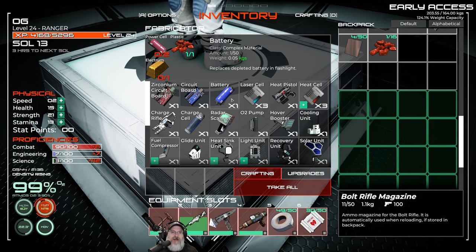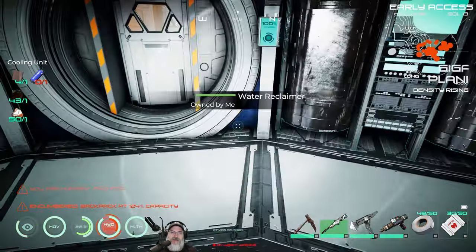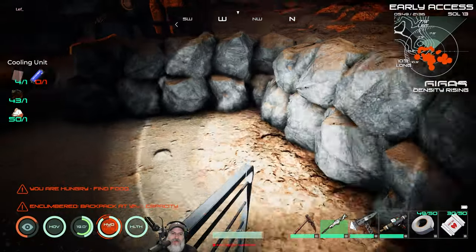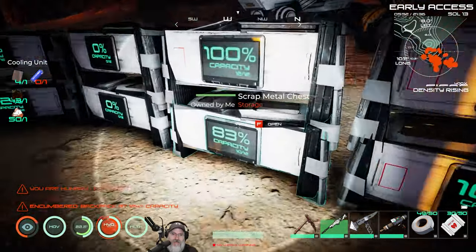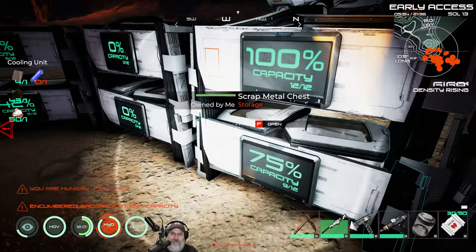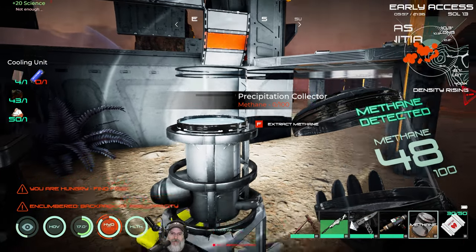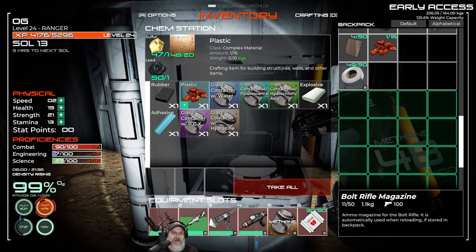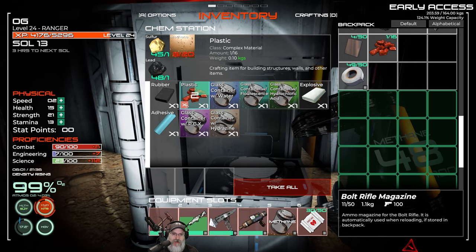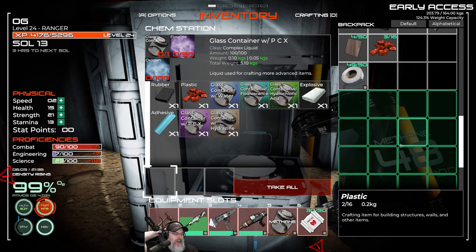To make a battery we need two power cells and — oh, we're going to run out of plastic. Let's make the first one now since we have one piece of plastic, but we're going to have to make some more. Do we have any methane? I do have a little bit. We need more furnaces just so we have more methane on hand. For plastic we need sulfur and lead. We definitely need more methane, ladies and gentlemen. Let's load up the rover with a bunch of empty jars and go find a methane pool and just load up on the stuff.